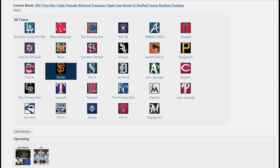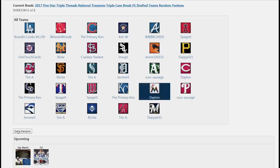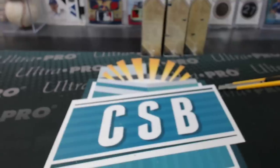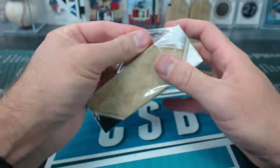Next three Yanks. We haven't gotten a white whale or a triple yet — there should still be one even though we got a booklet, I think. Dayton's too stressed.